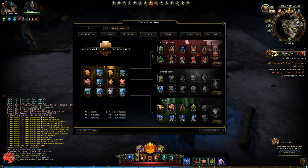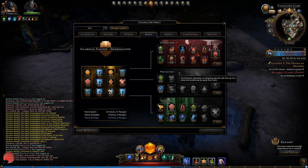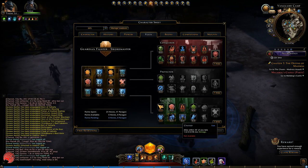As for the Paragon feat paths, you have the Conqueror, Protector and Tactician. Conqueror is all about dealing as much damage as possible. Protector, as you can tell from the name, is all about tanking — so you want to take all the hits. And Tactician is about debuffing your enemies and buffing your allies, which is very, very good.